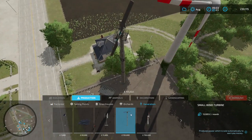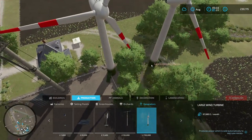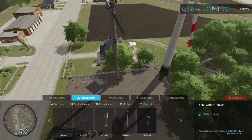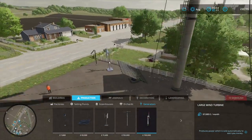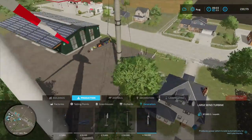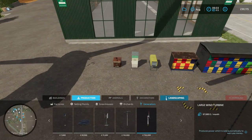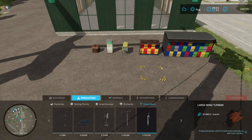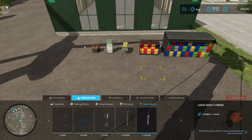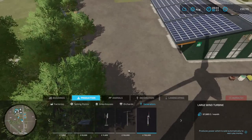Then we have a bigger turbine — these are starting to get expensive — which generates 13,000 per month. And there's the absolutely excessively big turbine which generates 67,000 per month. Depending on the difficulty you're playing on, these values will change. But these are just another passive income method — once you've placed them down they'll slowly pay themselves off. Bees are another option: as long as you've got a pallet placed they will just make pallets you can go sell.